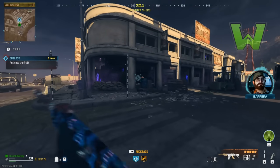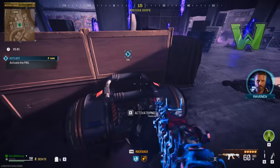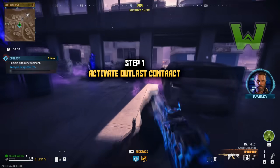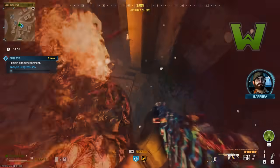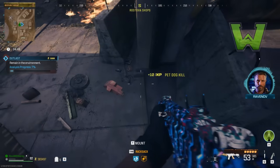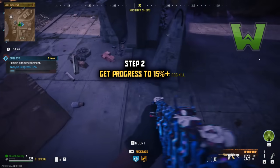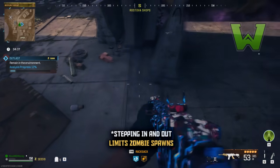I would highly suggest doing this glitch in tier two. Once you've grabbed your outlast contract, make your way to that area with the weapon you want to max out. First, activate PND — activate the device which starts the actual contract. Then quickly go to the edge of the zone and go in and out. You'll get attacked by zombies; you need to do this quickly, getting up to around fifteen percent.